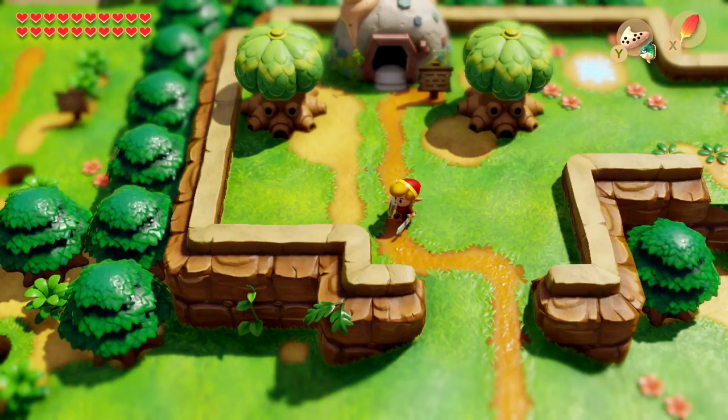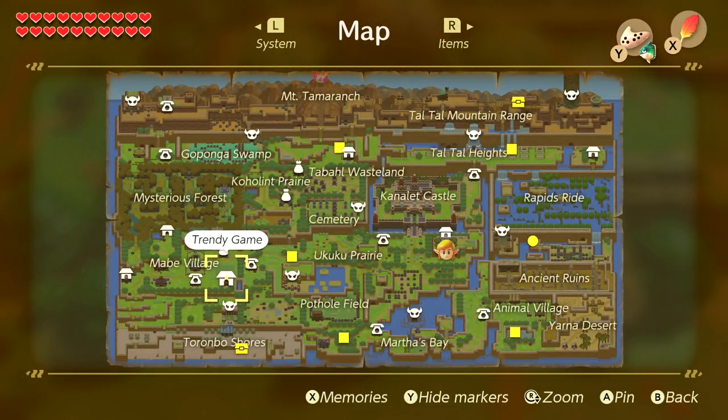Obtaining all 14 chamber stones — which can be used at Dampé's Shack for different rooms — we've gotten most of those. There are seven to buy at the town tool shop, each costing around 1,300 rupees. I've gotten all the ones found throughout the world normally; the only ones I haven't gotten are the ones you need to buy. There are also six chambers you can get by scanning an amiibo, which I'm not pursuing.